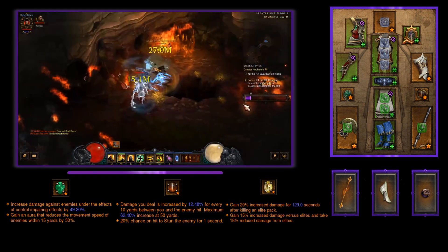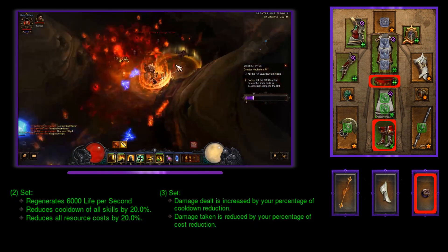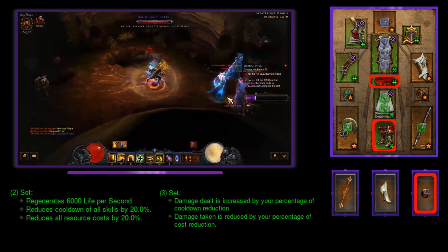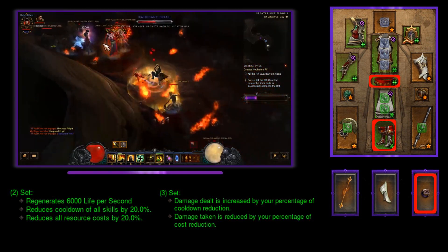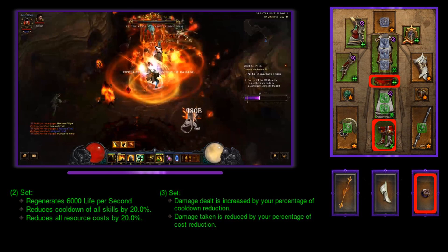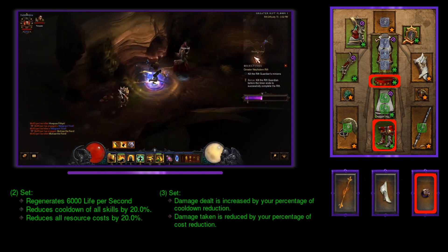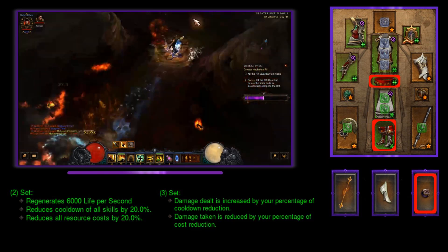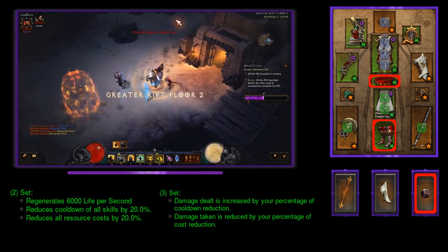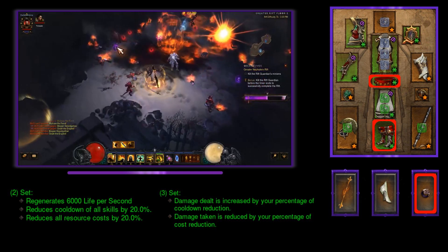For the greater rift farming version, you are pretty much just going to drop the Sage's set and put on Captain Crimson's Trimmings. This gives you 20% cooldown reduction and 20% resource cost reduction, plus a bump in damage and damage mitigation. You're still going to wear all the same remaining gear — though you probably won't want Boon of the Hoarder since nothing drops gold in greater rifts. I'd personally throw on Bane of the Powerful or Gogok of Swiftness. This version can also easily transition into a greater rift pushing build simply by replacing In-Geom with Kyoshiro's Soul.